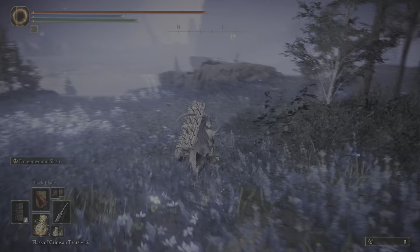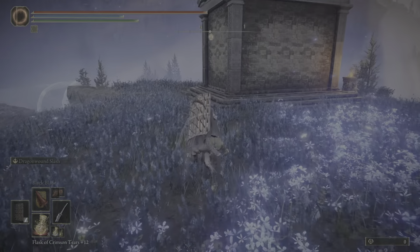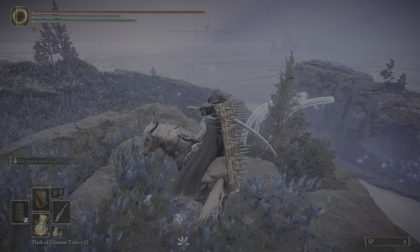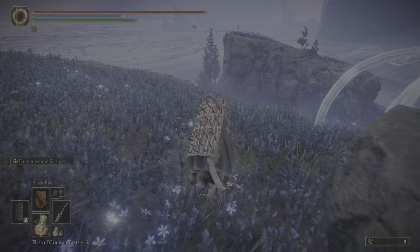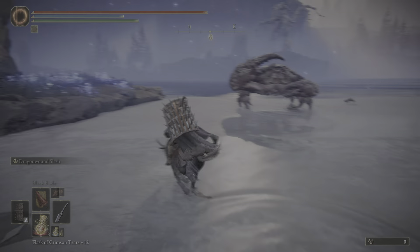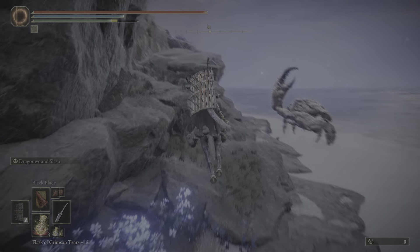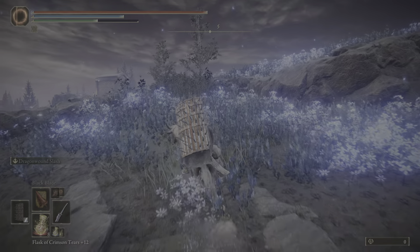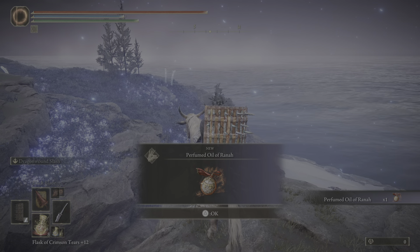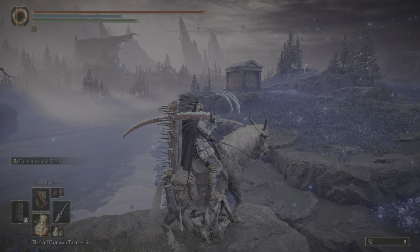Okay, so you said the thing was on the north side — yeah, go from Castle Front and just go north. No no no no, the item — the fire spray. Black Knight Commander. Okay, I found it. Heard you need oil. Yeah, got it.